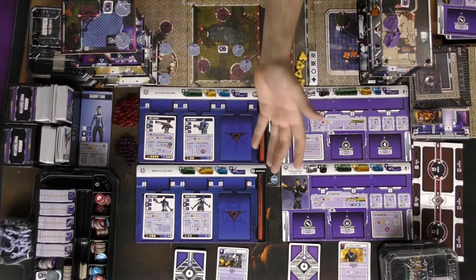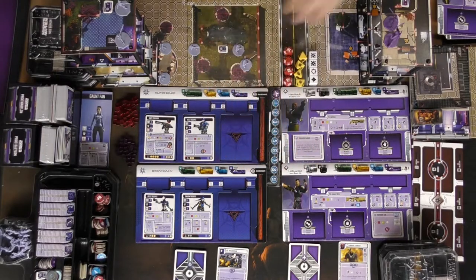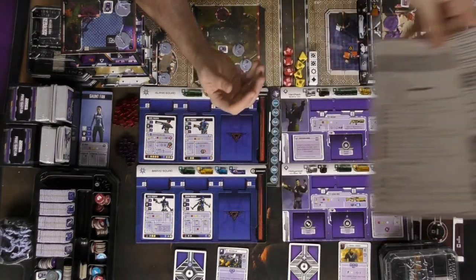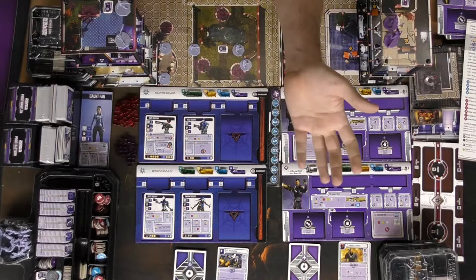We're back to the bottom of the board here, and I have my character set up just like previously. I'm just going to give you an idea of how to run through things. With this little handy-dandy sheet, it'll tell you how the game works. There's going to be a draw phase, action phase, and a refresh phase.